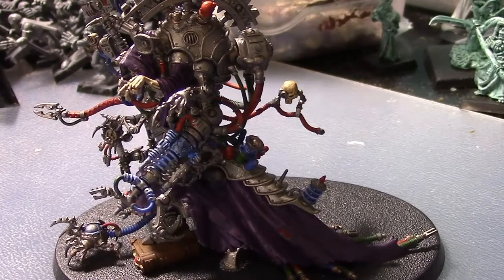Cawl comes with Canticles of the Omnissiah, and while he is on the battlefield you can add or subtract one to your canticles roll — so you can adjust it up or down by one. A good strategy is to start with Shroud Song by picking it on turn one, then roll afterward and adjust up or down to dial in good choices for your army. He also has a Refractor Field giving him a 5+ invulnerable save, and Artificer Self-Repair Mechanisms which heal D3 wounds at the beginning of each of your turns.